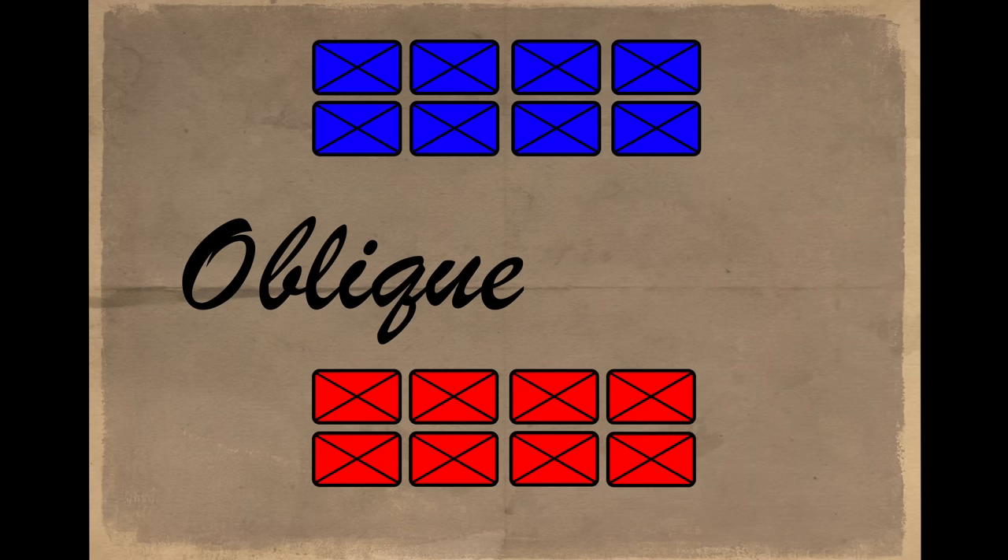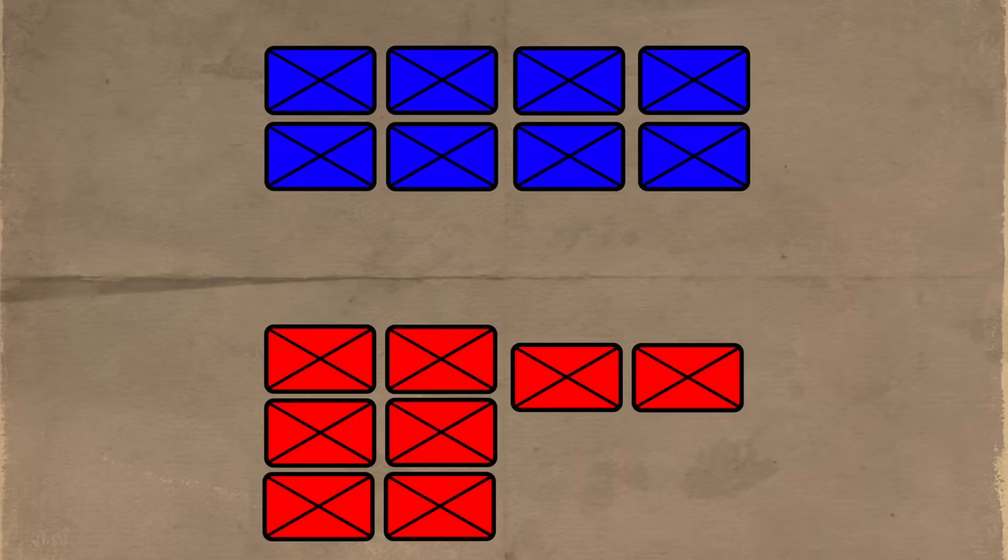The Oblique Order: deliberately weakening part of your line in order to strengthen a flank. The goal is to delay action on the weaker parts of the line and allow the stronger flank to overwhelm the enemy, ultimately ending in a decisive victory.